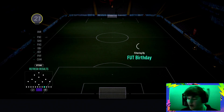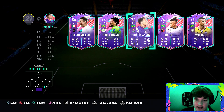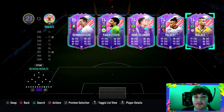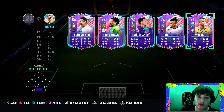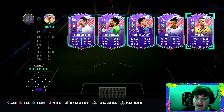Check for FUT Birthday cards too — I've got four Brazilian cards here which is lovely, plus a league card with weekend league and objectives potential. Tip number two: search your club for usable silver players. Tip number three is building a squad — usually I'll build one for you, but this time build around the good silver players you already have. I've got four good Brazilian FUT Birthday cards so I'd build a Brazilian silver squad.